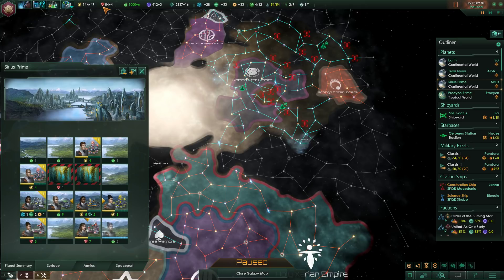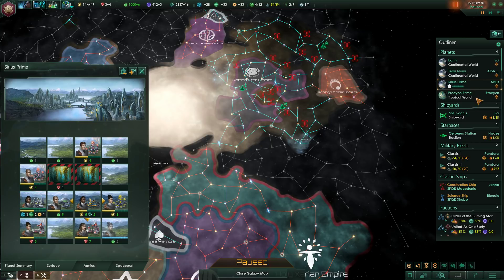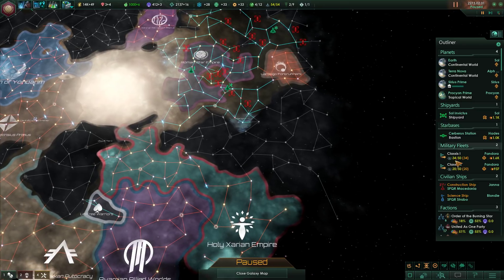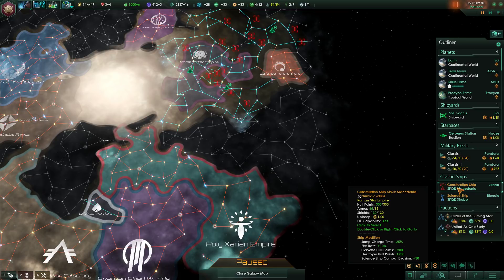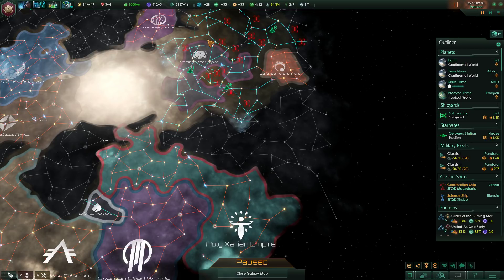We don't actually have the resources for this right now, but I guess we can afford one. This would be a society building — a biolab. All right, there you go. On Sirius there's nothing we can clear, unfortunately. Our construction ship can't really do anything at the moment, so we'll just have to wait.